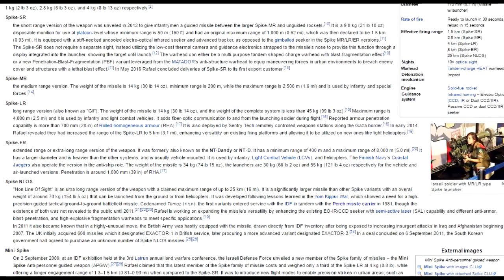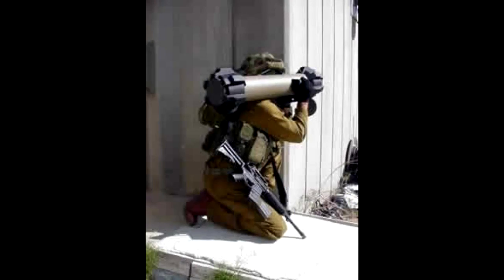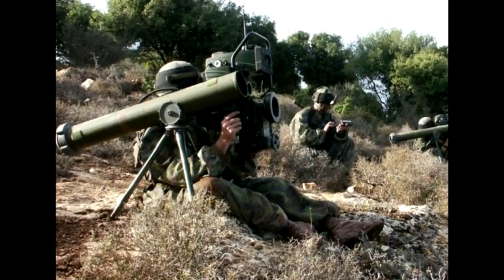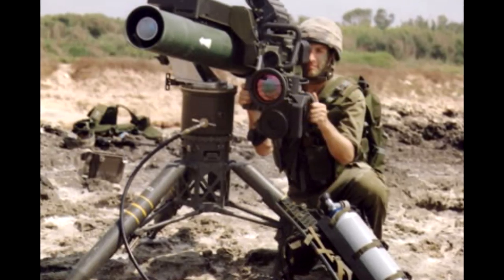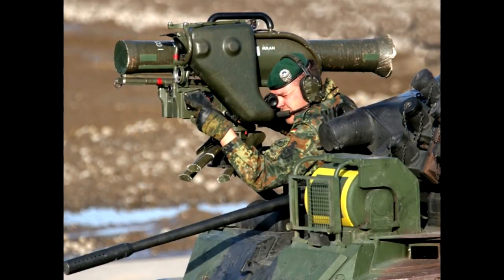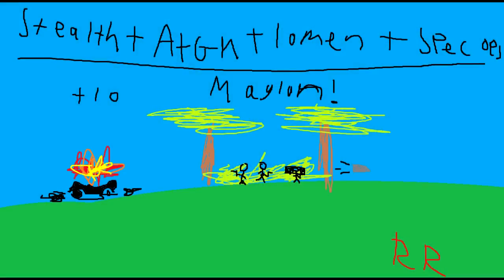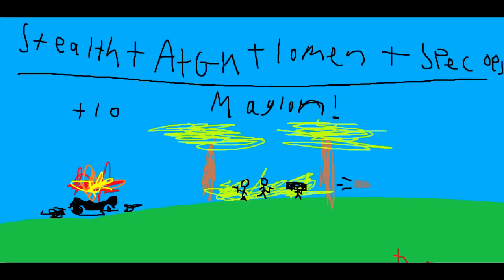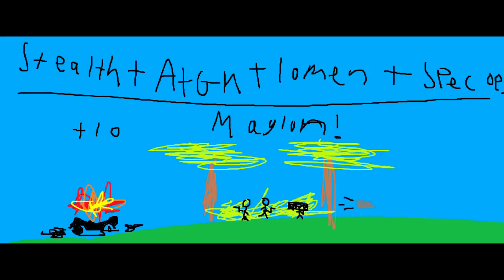Each version provides different roles such as short range, long range, fire-and-forget, guided, or top-attack — flying up and hitting the tank on the top of the armour. The missile has also been exported to roughly 20 different countries. The in-game version is the medium range variant — that's what the MR stands for — and it can hit a target from roughly 2,500 metres, which is roughly accurate for the actual in-game range of the missile.